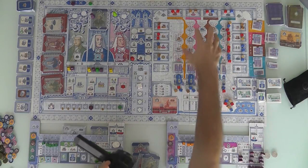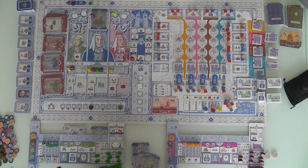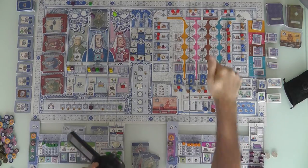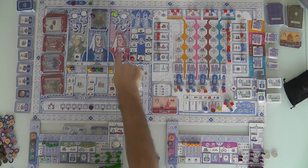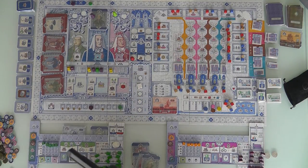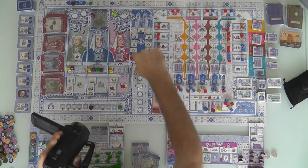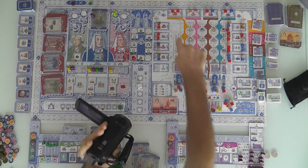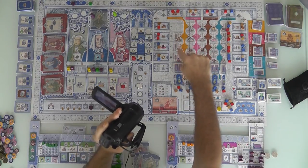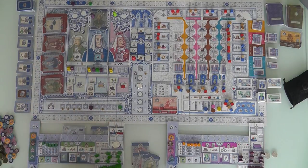Then you've got to pay for the remainder of the stuff that's there and you build your building. Jen has to figure which of these spaces she wants to build in. Which can she afford? We only start with 10 bucks. Although if Jen wants to, she can sacrifice influence for up to 4 more bucks, giving her up to $14 to spend. Wherever she builds, she's going to get a benefit — cloth, a clergy action, gold, or a decree, which would give her bonus points and help her build an overall strategy.